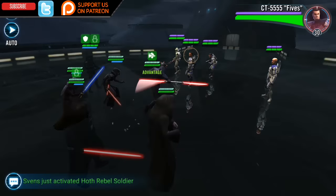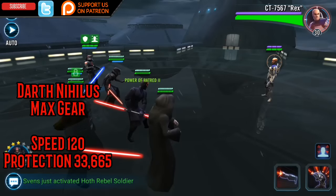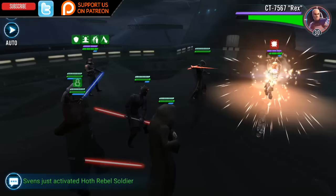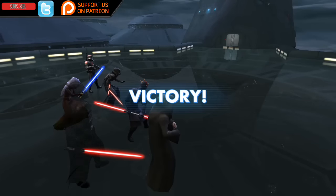At max gear level, Darth Nihilus is going to have 120 speed and a whopping protection of 33,665, which will also be present on a four-star character. That's more protection than Baze Malbus excluding mods, and one less speed than Darth Vader.